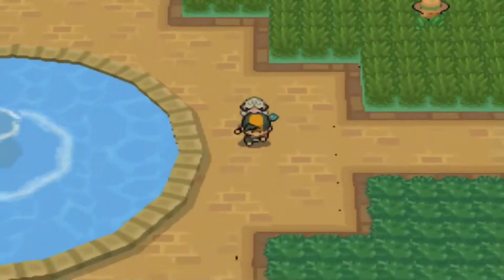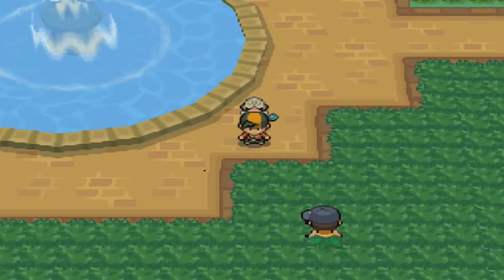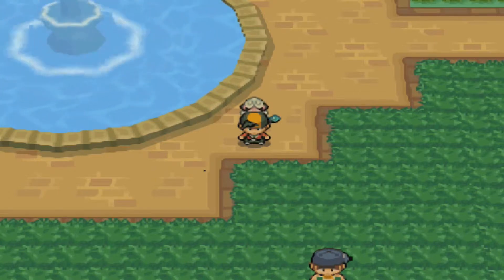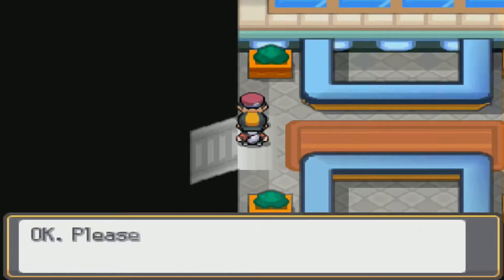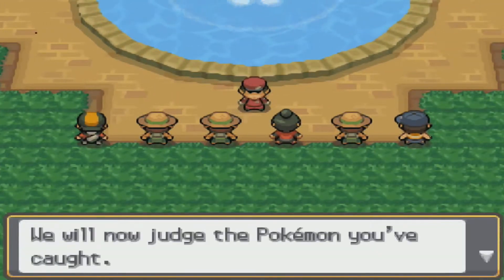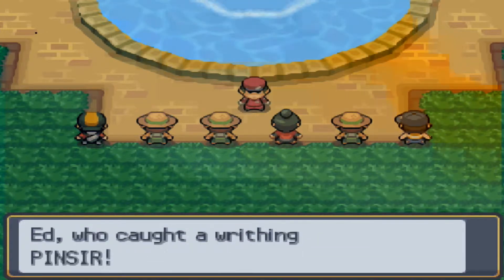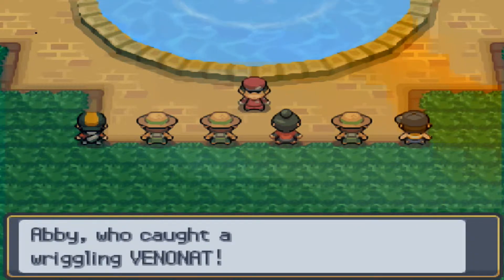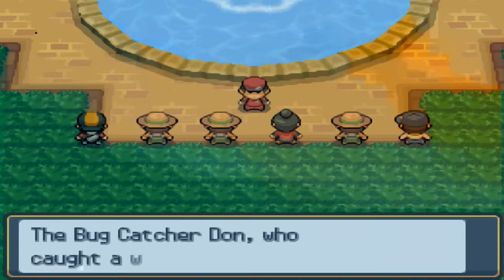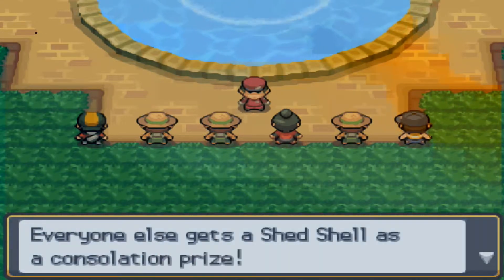I'll see you guys back in Ecruteak City. Before I leave, in the Bug Catching Contest you get to pick the Pokémon that gets judged — so if you catch three Pokémon you can choose one. Usually if I want a Scyther or Pinsir, I just come in, get them, move to the right, exit, and end the competition. How you win basically comes down to how much health the Pokémon had when you caught it and the IVs. I'll leave a link in the description to the Bulbapedia article about the Bug Catching Contest. All other participants who don't win get a Shed Shell, and I think first place gets a Sun Stone.